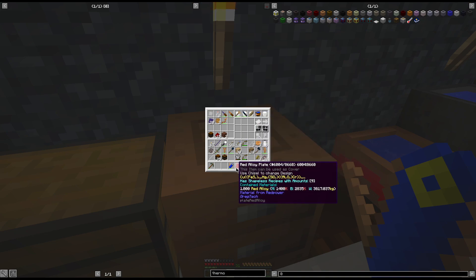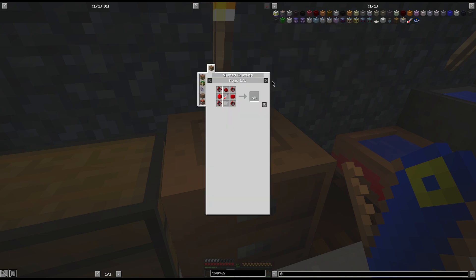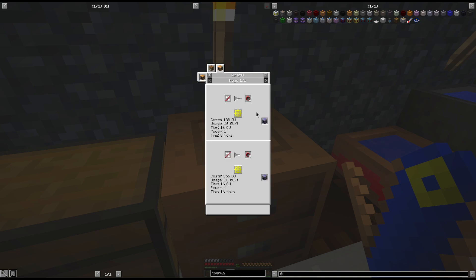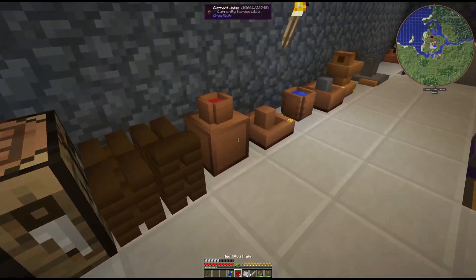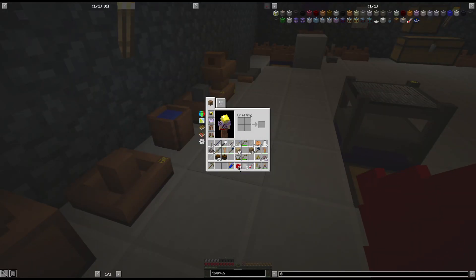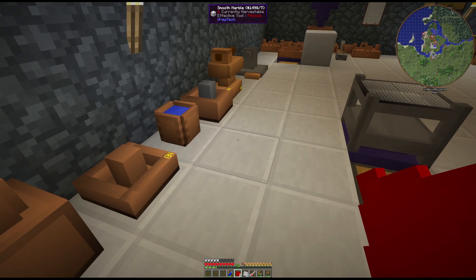Also note that there is a wire mill recipe for it as well. Eventually one red alloy rod, which is half an ingot's worth, will make you four of these. So this is an expensive recipe, but it's necessary. The foil has to be hit on the small side. There we go. Also for some reason - that used to not do that.